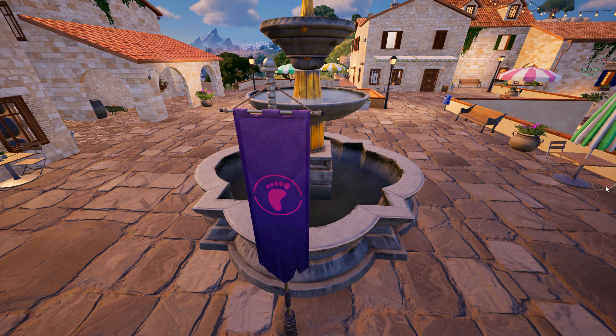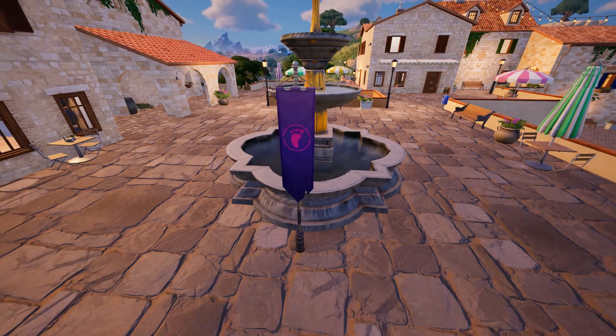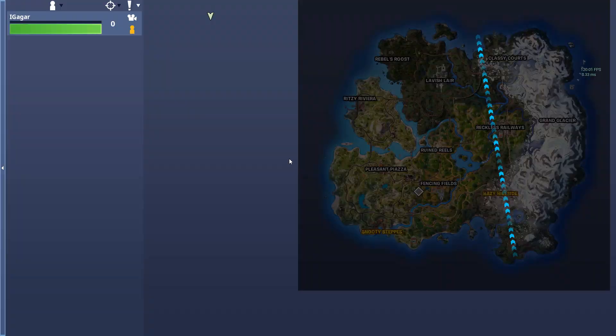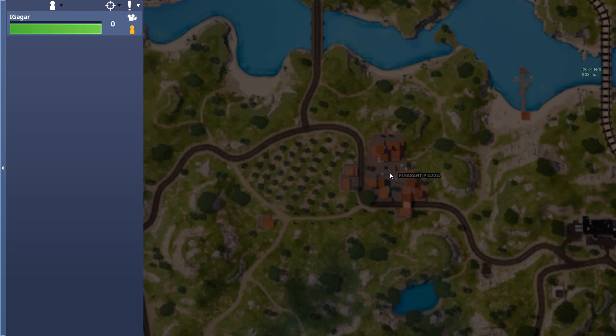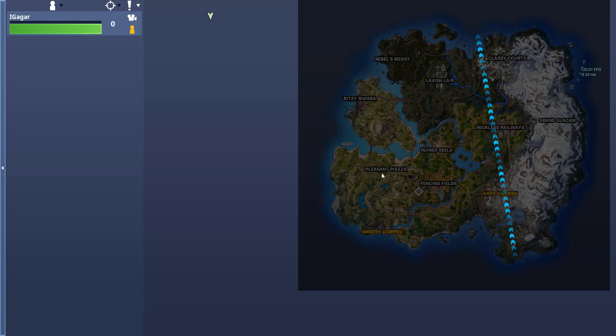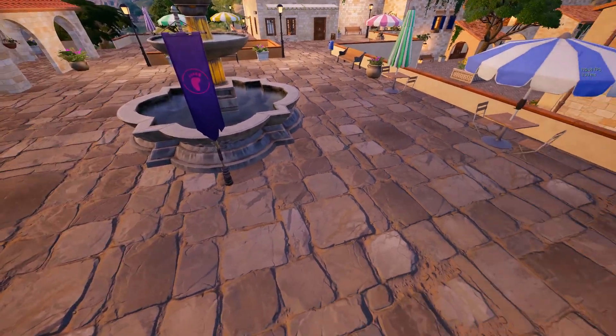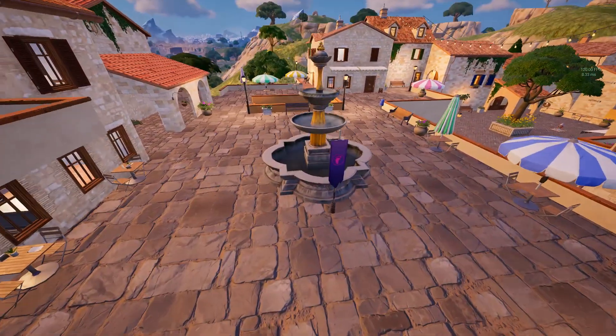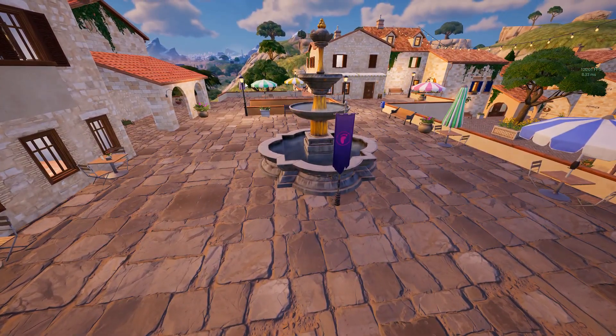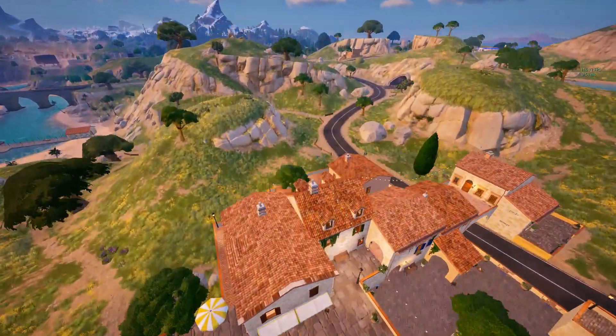What's up guys, it's IG. The quest is you need to destroy Foot Clan banners. There's the first location — it's in Pleasant Piazza. I'll point the exact location with my mouse cursor, so it's right here next to the fountain. Just destroy it with your pickaxe and that will be one out of three.